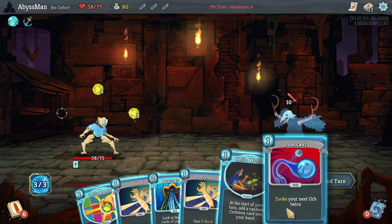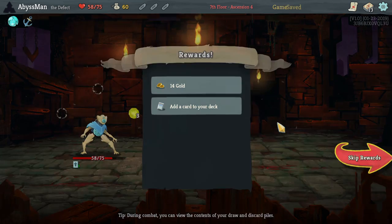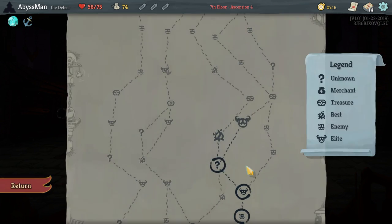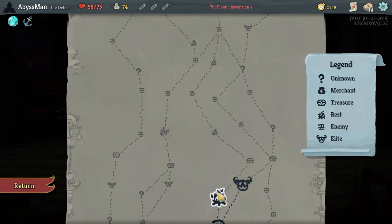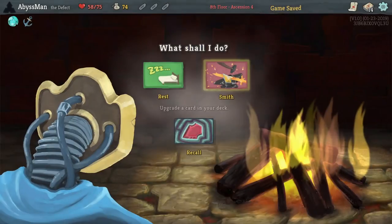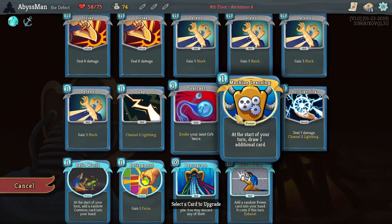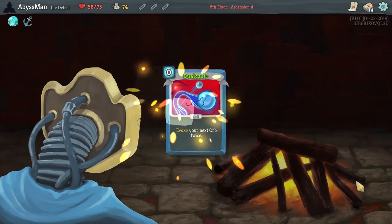Yeah, go cast, we'll finish it. White Noise can be very useful for us. There's a lot of campfires ahead, so might as well take this chance to upgrade. And might as well just simply start making cards free — like Dual Cast, which is becoming extremely useful in this one.